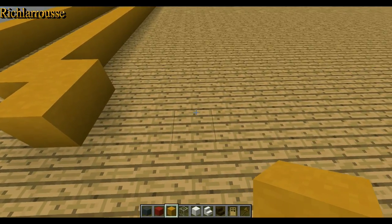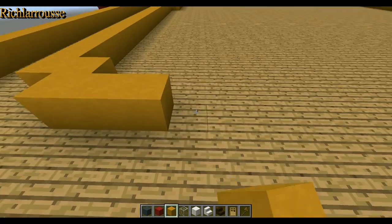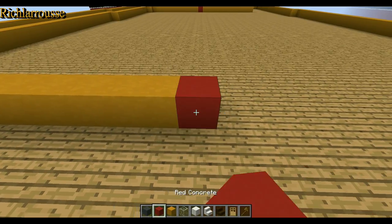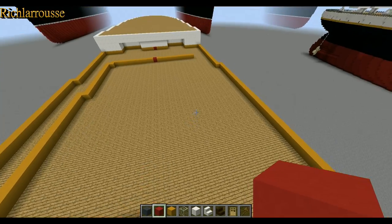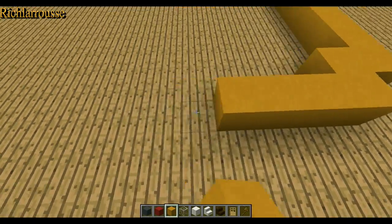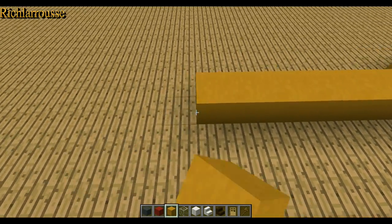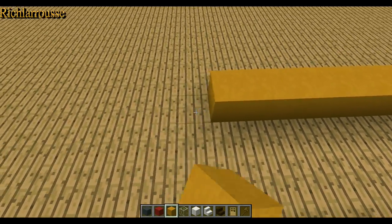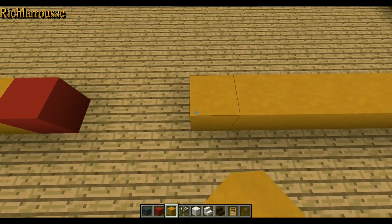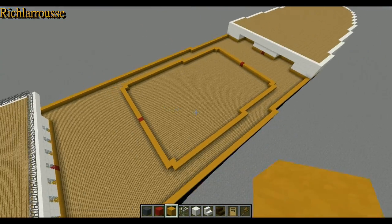And then we do the same on the other side: two, then 13, then 20 counting forward, then two, then 11 inwards. There we go — that's the foundation of our first deck house.